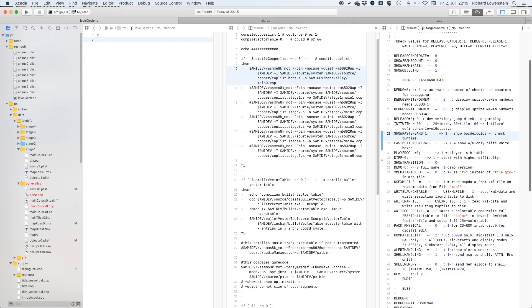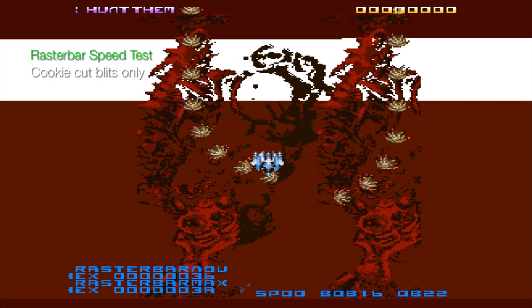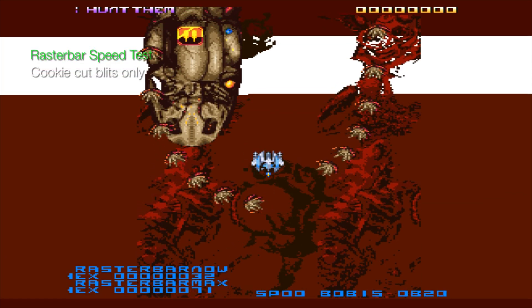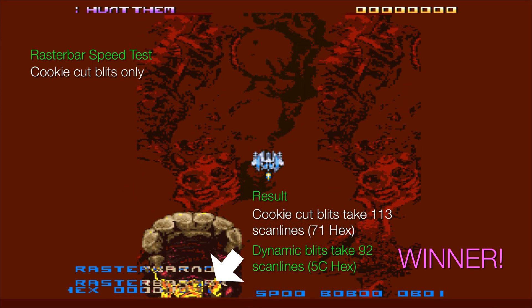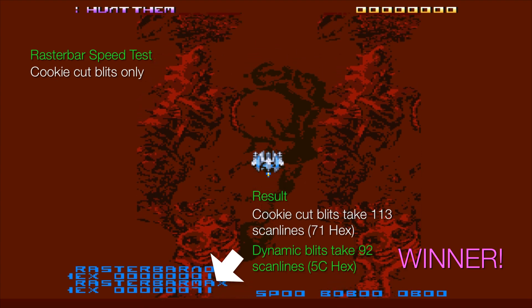Now let's repeat the test with the exact same attack wave but using conventional cookie cut blitz only. Looks like we have a clear winner here. It took the slower cookie cut blitz method exactly 113 scanlines to draw the attack wave in the busiest moment, while the faster copy blitz took 92 scanlines.